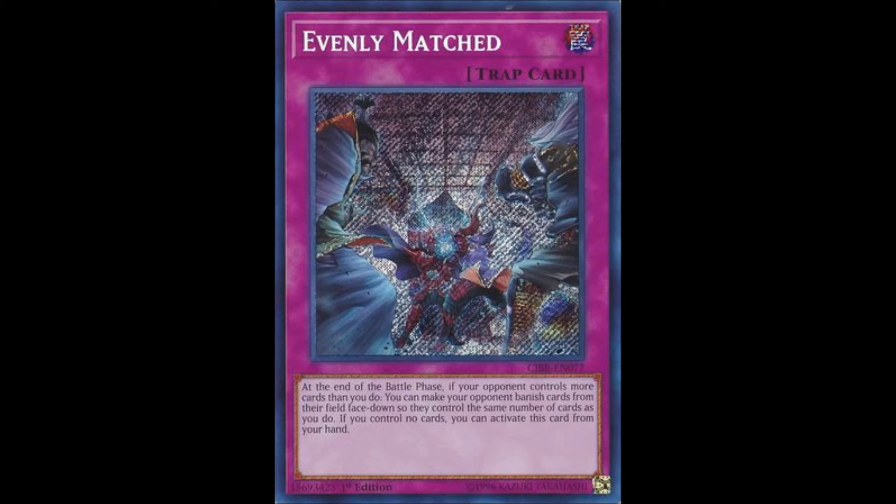Number 1: Evenly Matched. Evenly Matched is a terrifying trap card that can be played from your hand. It makes an opponent remove cards from play until they have the same number that you control — which, because of the card being a trap card, is 1. This card is still at 3 on the ban list, and it remains insanely powerful, keeping an incredibly high price tag. Evenly Matched currently goes for about $55, and I would love to see it reprinted in August's Megatins.